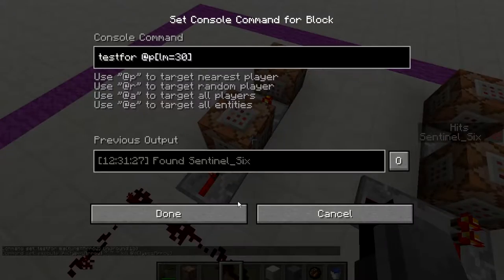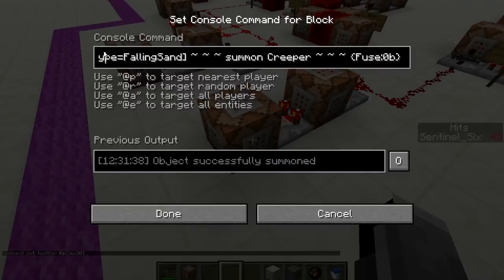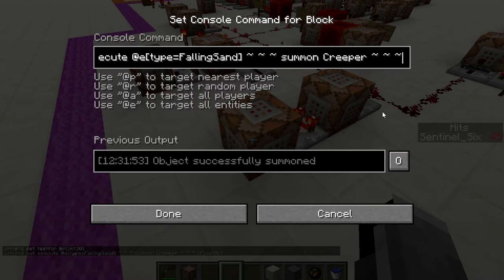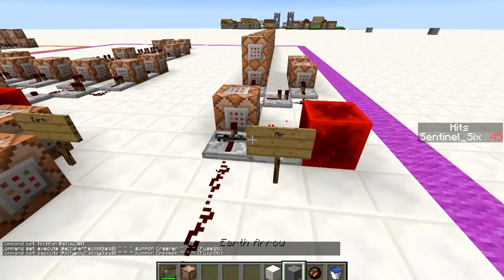The level 30 version of the earth arrow tests for 30 levels and then executes at all falling sand entities, summoning a creeper with fuse 0b at each one — so it summons a massive amount of explosions at every falling sand block. The command is basically: execute at entity type falling_sand, summon creeper fuse 0b, with all the NBT tags needed.